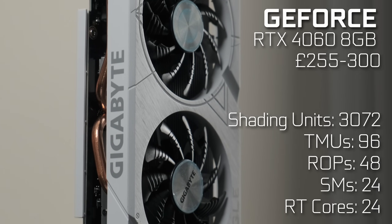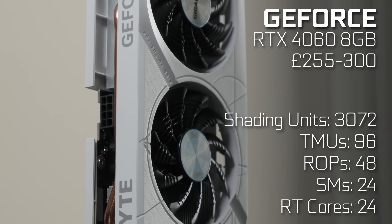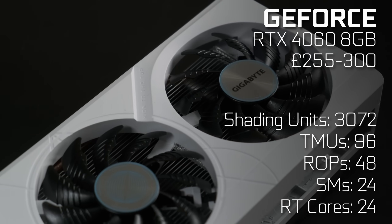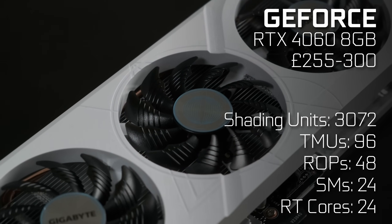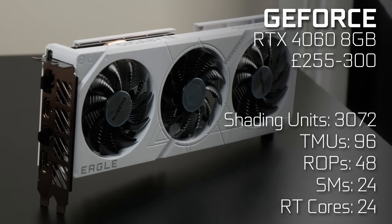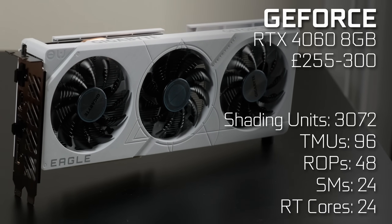The RTX 4060, at about $300 brand new, despite having reduced PCIe bandwidth, memory bus width and VRAM amount, represents just about everything wrong with the ADA Lovelace generation of graphics cards and indeed modern PC gaming. It's also the most popular card in this test these days, despite those shortcomings, so if you haven't already been swayed by the B580, this might be something you're considering for your next PC.